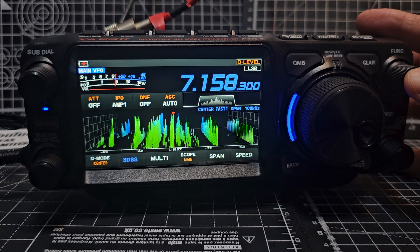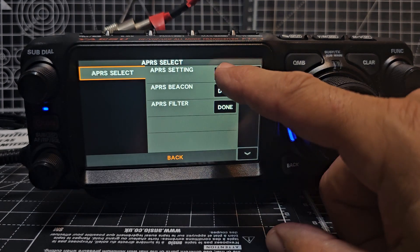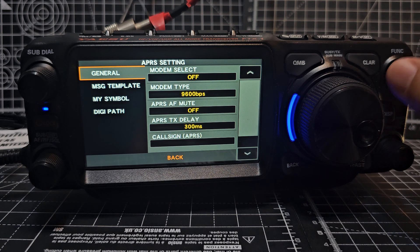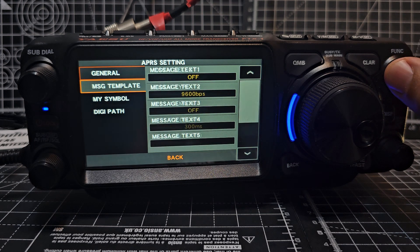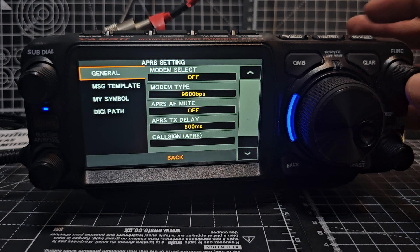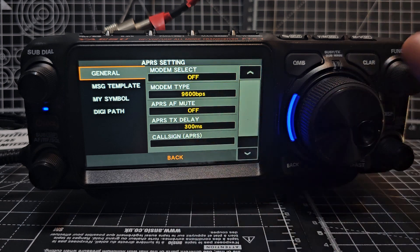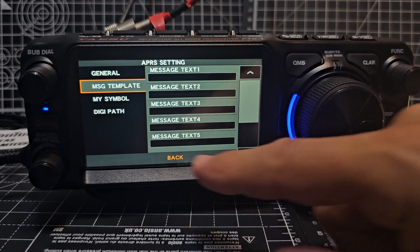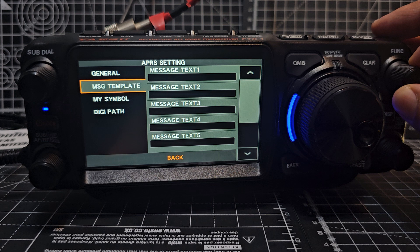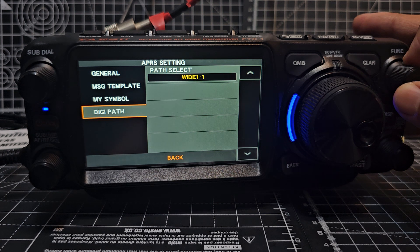I'll just quickly show you the menu. We hold down function, just go to APRS and you'll see now that we've got quite a lot of selections now, as you can see. If we select each one: general, and we go back — we'll be doing some proper videos. This message templates, because remember there was a problem with messages. My symbol, digipath.